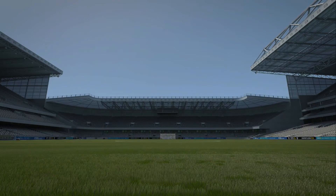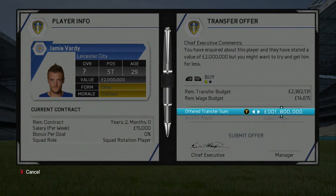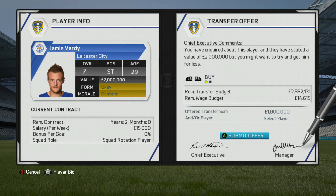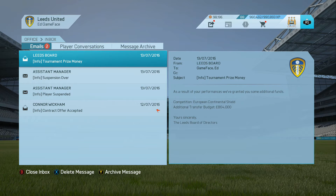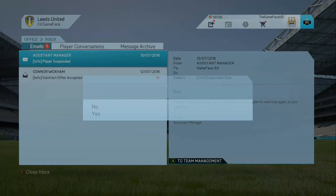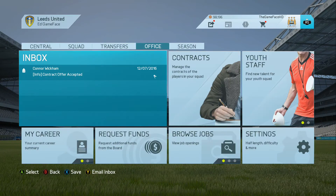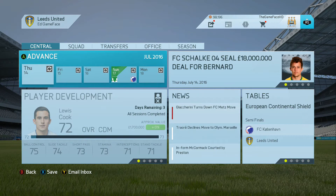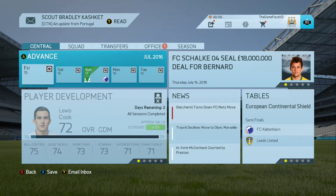I'm going to go ahead with 2 million, or maybe I'll push for 1.8 - he's 29 years old but I'd love to get in Jamie Vardy who could be a really good goal scorer for us. We've got prize money of 864 grand, which is pretty good considering it's not a massive tournament. Tommy Smith has come back from his suspension but Lewis Cook is now suspended. I've changed my mind on Connor Wickham - Jamie Vardy would be a huge signing, another English player as well.